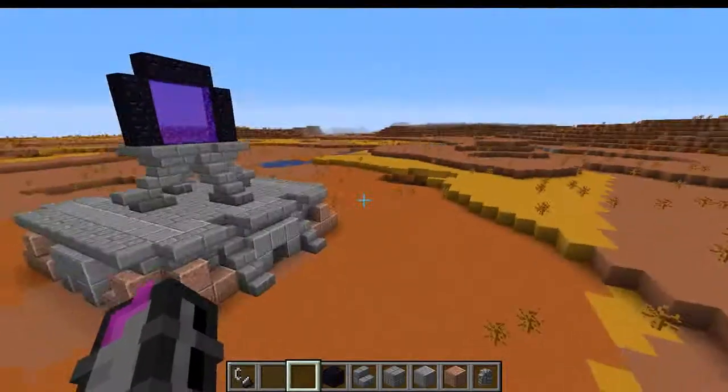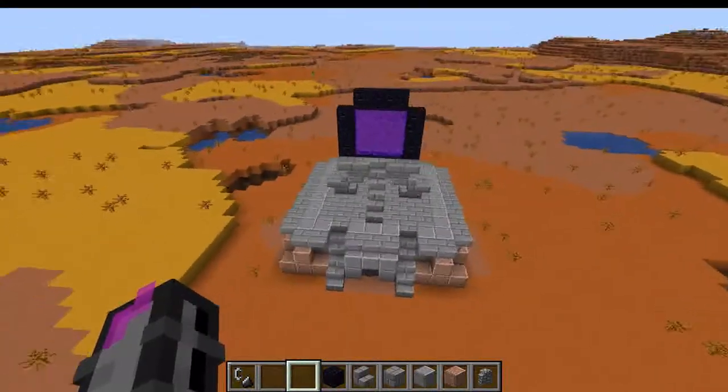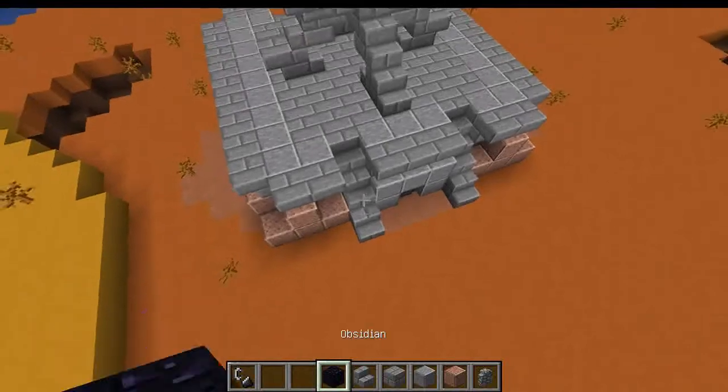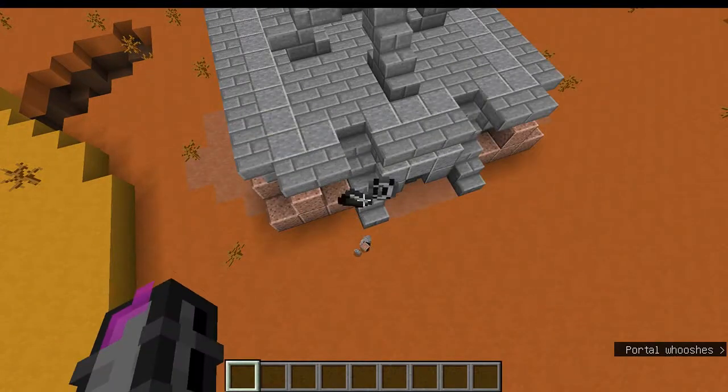I've now come up with a supporting structure for the portal that I think I'm really liking. It does look awkward right now, I will admit, but it will get better once we add the glass, which is the next step. So let me get to that — I'm going to brainstorm a few ideas and come back to you then.